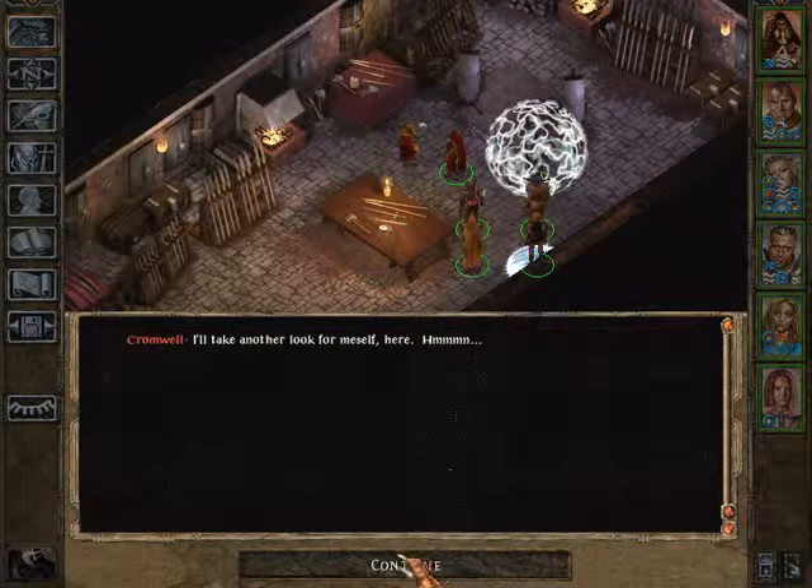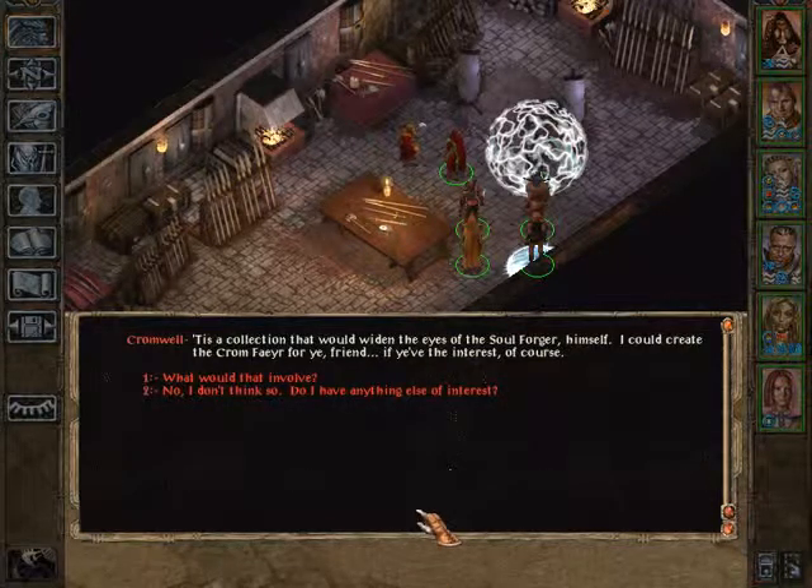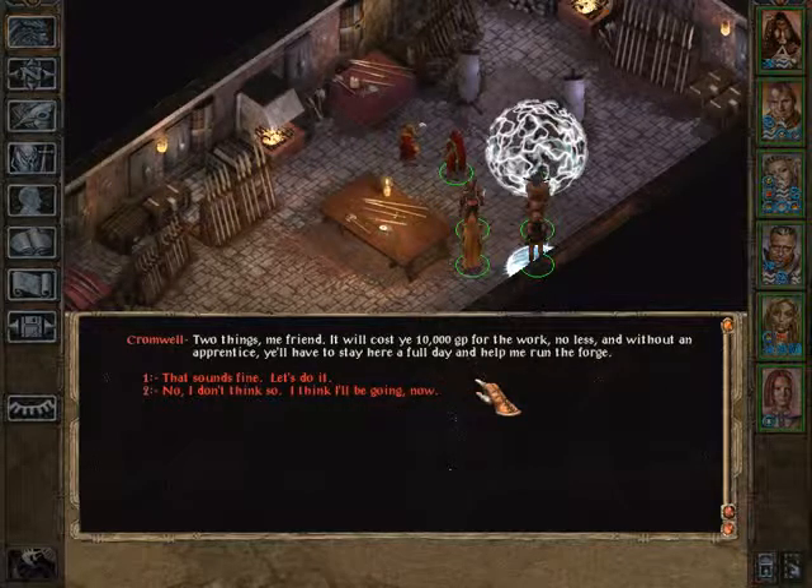Cromwell takes another look: 'Now what do we have here? You have a Hammer of Thunderbolts, gauntlets of ogre power, girdle of frost giant strength on a scroll with the thunder hammer's true name — Cromfaeyr! It is a collection that would widen the eyes of the soul forger himself. I could create a Cromfaeyr for you, friend, if you had interest.' Of course — what would that involve? 'This will cost you 10,000 gold, no less, and without an apprentice you'll have to stay here a full day and help me run the forge.' That sounds fine. Let's do it.